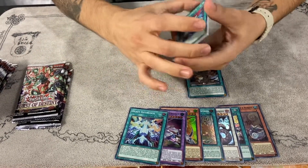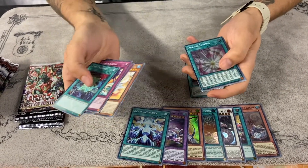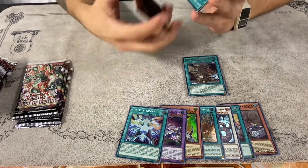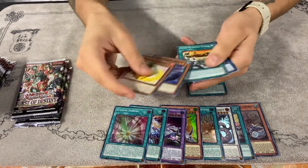We're mainly looking for the newer archetypes because this set is supposed to change the format — hopefully I don't have to see another Tri-Brigade player again. Starfall, Swordsoul Penguin Squire, and a Sunvine Sowing — it's a plant card, eventually it'll probably get broken but as of now it's not.